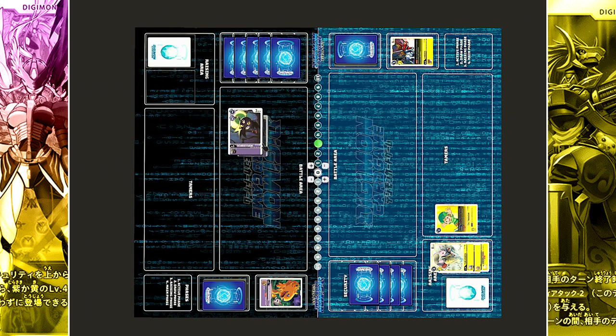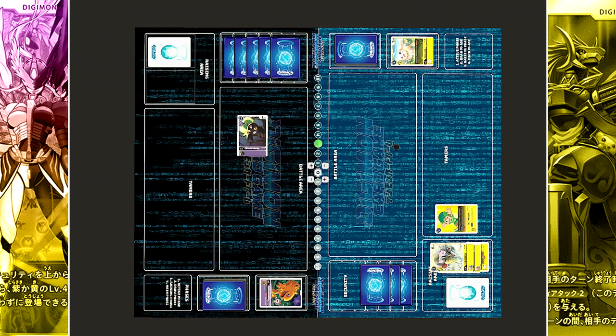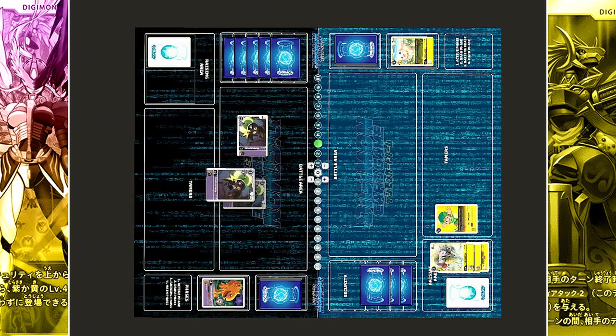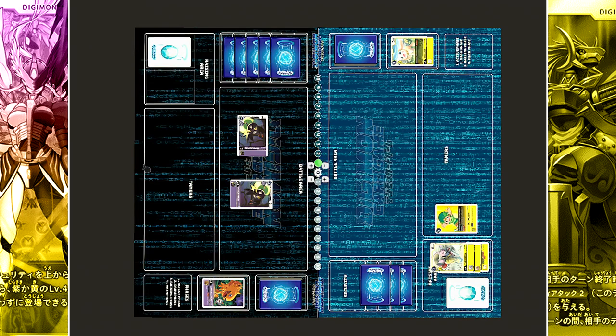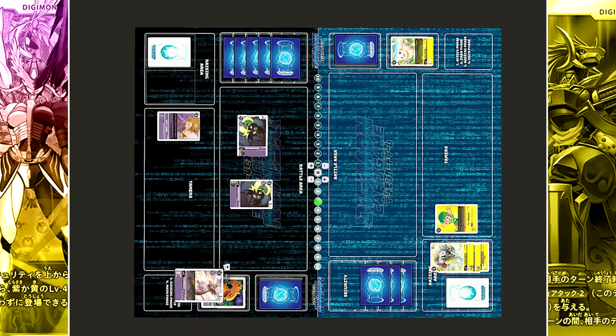Now Demi Devimon will go ahead and attack security as well with 3,000 DP. Security check — it is Salamon with only 2,000 DP, so Demi Devimon survives. For 2 cost, another copy of Demi Devimon is played onto the field. And for 4 cost, the tamer Ishida Yamato is played. Memory moves to 3. When played, you may recycle a purple card from the trash — in this case, Tapirmon is returned to the hand.